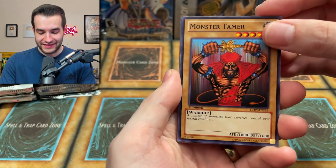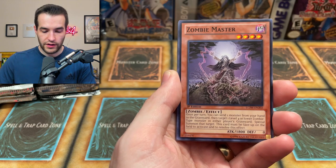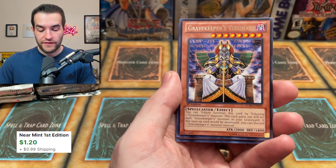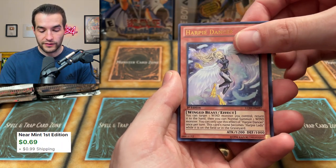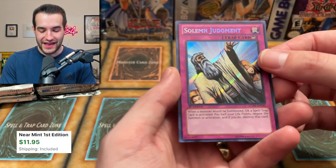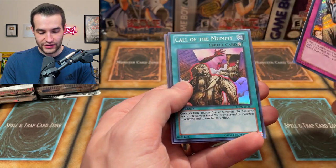We've gotten three Red Eyes Darkness Metal — that's insane. Monster Tamer. We got the Skarskown of Dark World. Zombie Master. Fossil Dig — very good card. Gravekeeper's Visionary. Harpy Dancer — this got a Lost Art print, but it was probably worth more before that. And then Solemn Judgment Secret Rare First Edition. That's such a nice card.